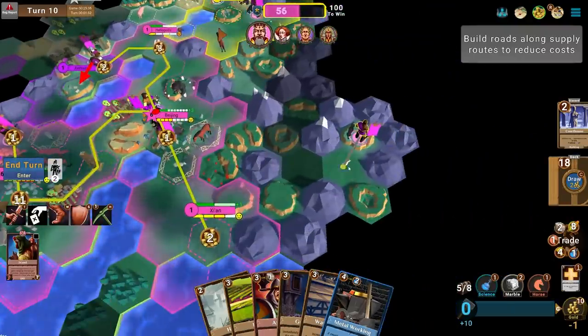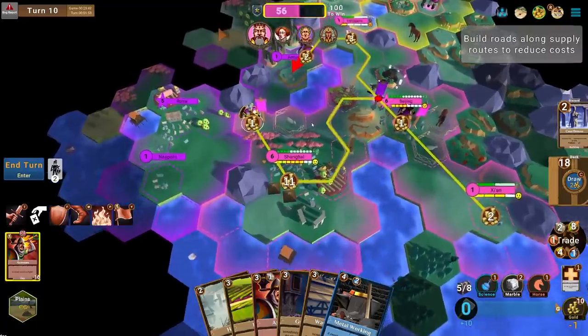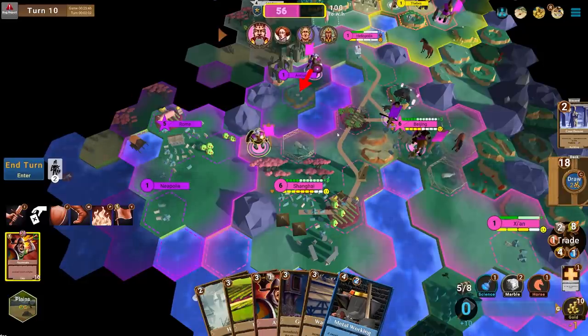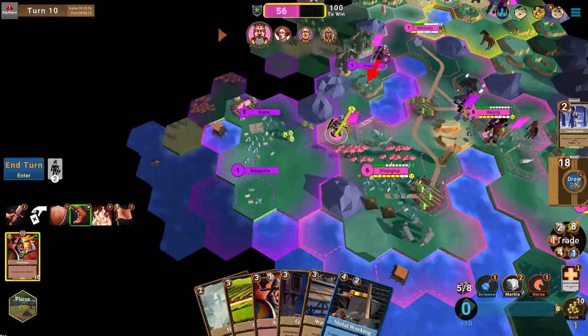I have another scout — I want them to stand on this sheep next turn so I can keep extracting luxuries with scouts. I like the diversity of how units are used: scouts can extract resources, military units attack things. I'm surprised at how few units the AI has right now — I'm so much more used to them being hyper aggressive.